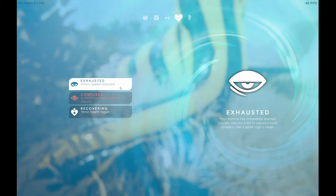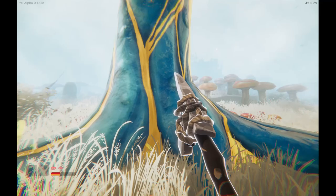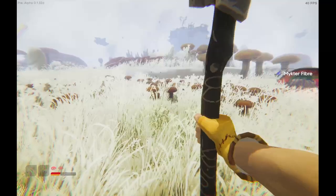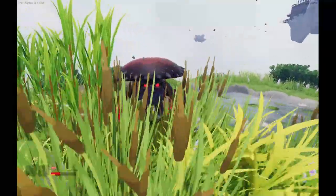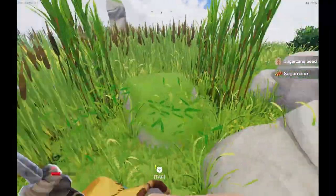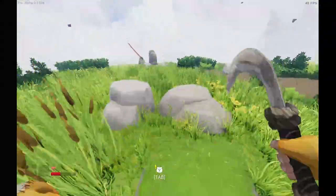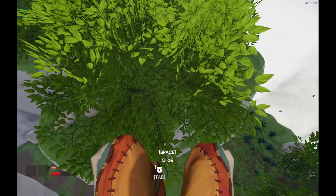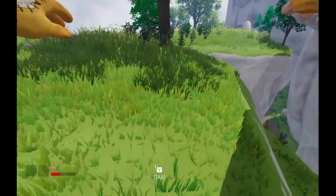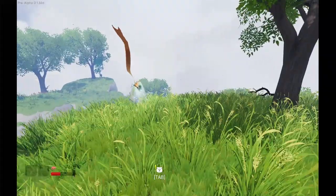Status effects: exhausted reduces attack speed, and confused causes hallucinatory visions. Not seeing a lot of visions. Another island cleared — another red dude. Found sugar cane while cutting what I thought were cattails. Face-planted into a rock. On the next island, looking for bones, not caring about the knowledge rock.